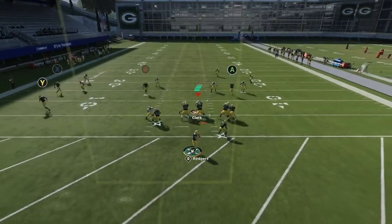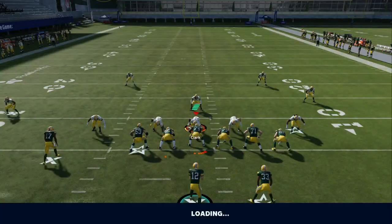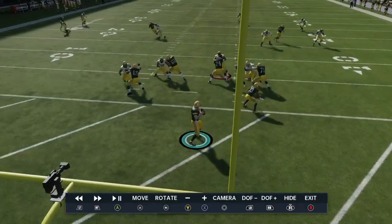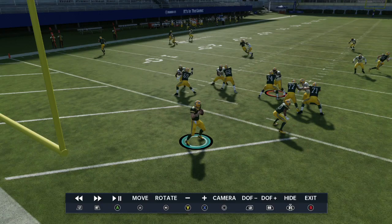Same concept, just in trips now. The single sideline flat defender stayed with the corner route, so we stay patient and hit that flat route. We'll go into a lot more concepts for attacking cover 3 and these types of coverages in the route combo development course. The purpose of this course is to introduce you to attacking these basic coverages and understanding the concepts behind their weaknesses.